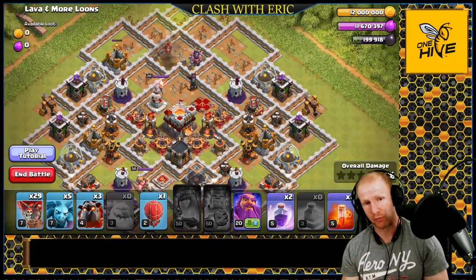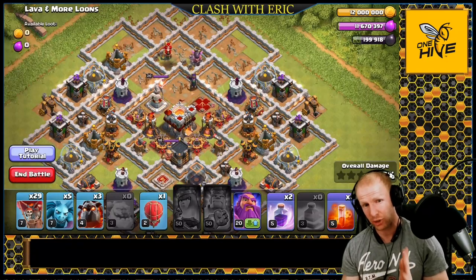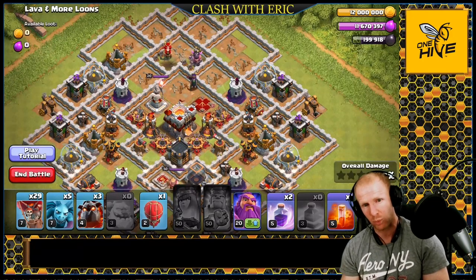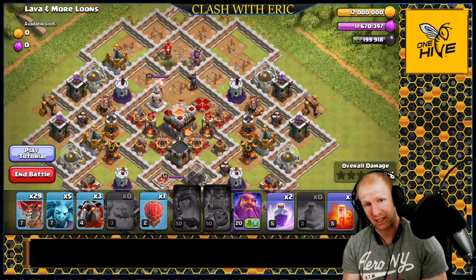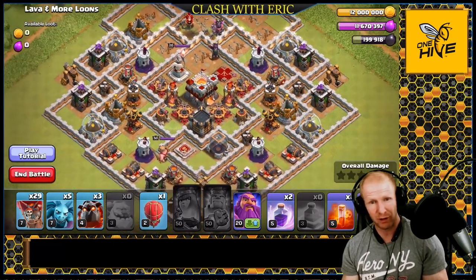We're in the practice mode for the Town Hall 11 laloon attack. This gives us an opportunity to make sure we get the correct number of balloons. You can use this as a tool to practice deploying the correct number of balloons on each defense, making it a habit instead of just spamming them all on one side of the base and hoping they get to the right areas.